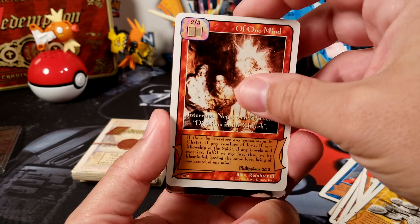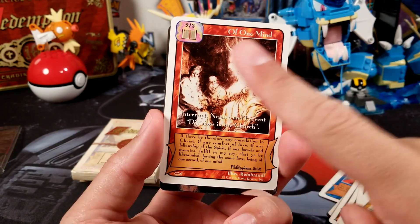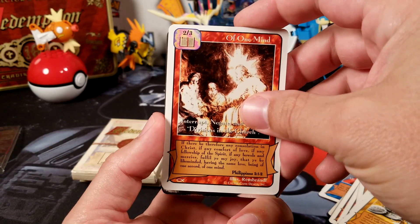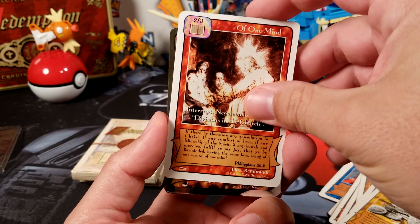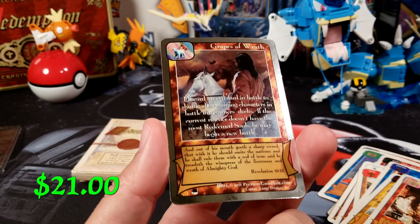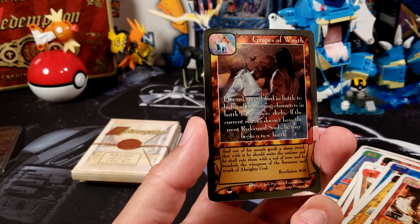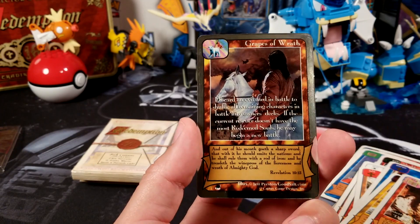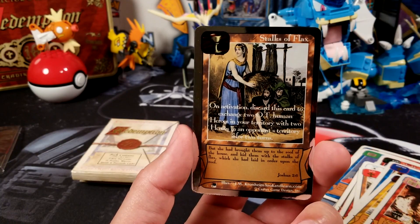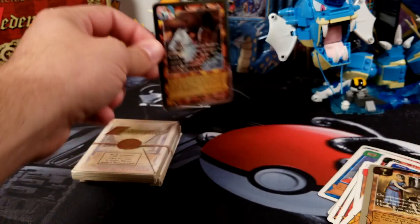Here we go — foil cards! There are two dominants in this set that are worth some money. One of them, Mayhem, is the big one, but the other one, Grapes of Wrath, is pretty good too. So that's what I wanted to see if we could get. First one — Grapes of Wrath! That actually looks kind of cool. With that foil in there I can see a line in it. And Stalks of Flax. So that's really cool.